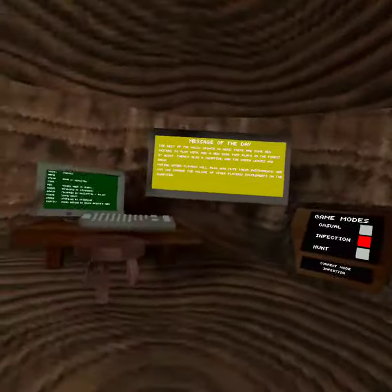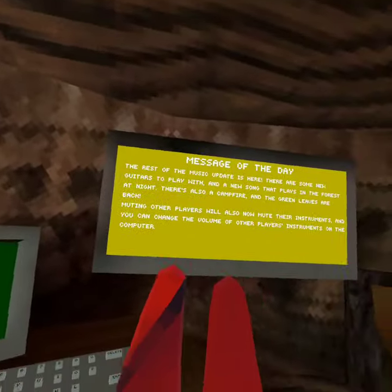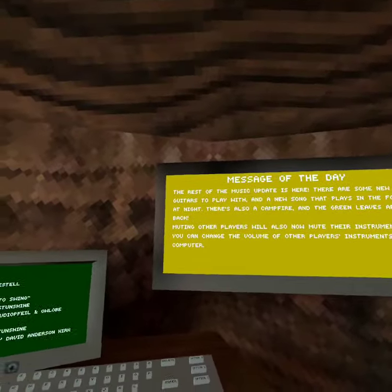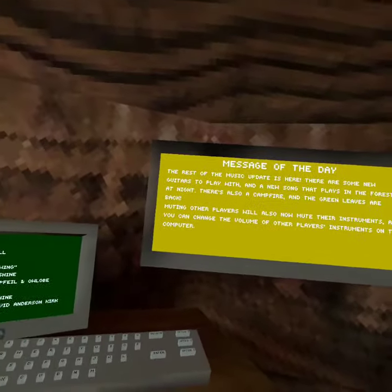There's been a new update to Gorilla Tag. The first thing I noticed just while logging in is that the leaves are back, and the rest of the music cosmetics are here. There are some new items, some new guitars to play with, new songs that play in the forest at night, and there's also a campfire.